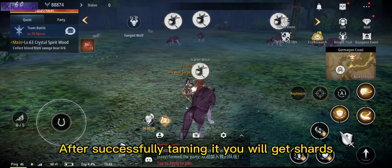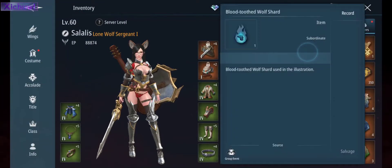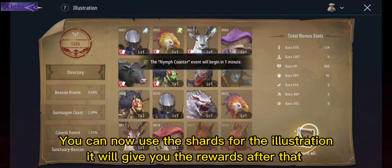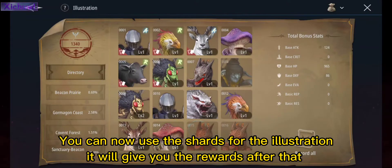After successfully taming it, you will get shards. You can now use the shards for the illustration, and it will give you the rewards after that.